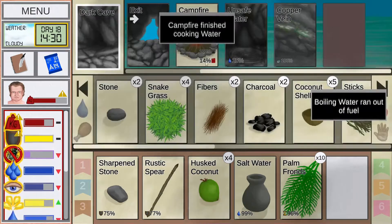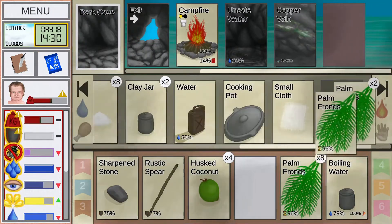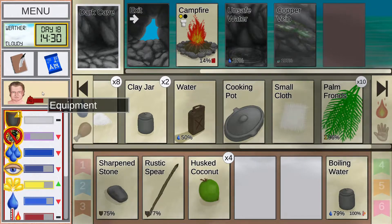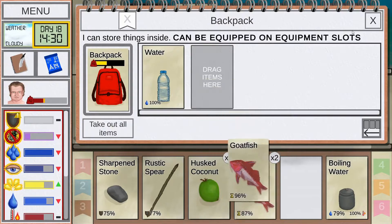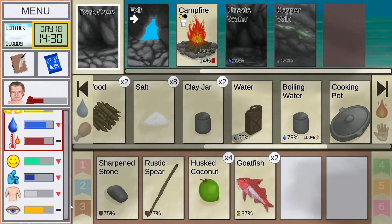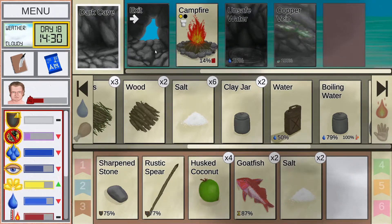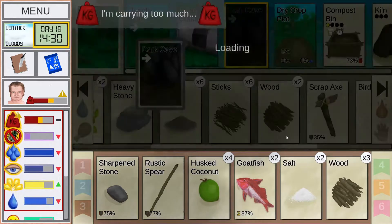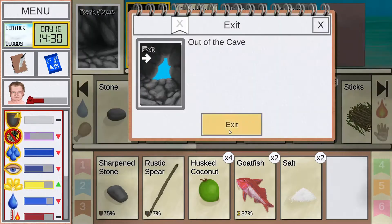Get our saltwater boiling. I should have also grabbed some lemongrass so we could have made a nice meal, but that's okay. I think we'll just salt this fish and we'll do that in our cave. Let's actually restoke the fire so we don't have to relight it. A little wasted wood, that's okay.